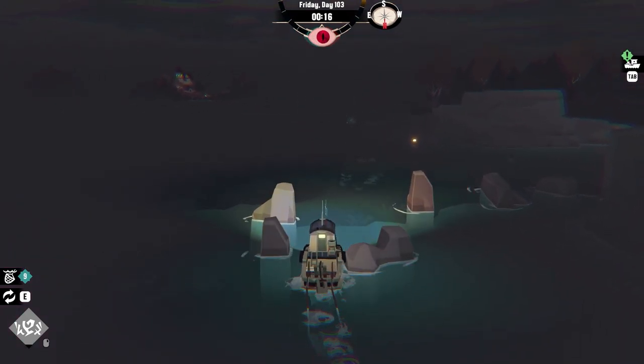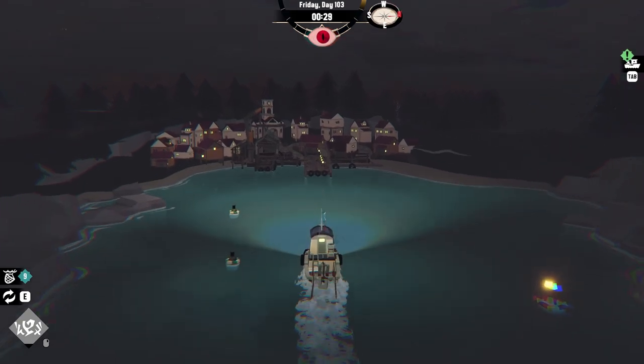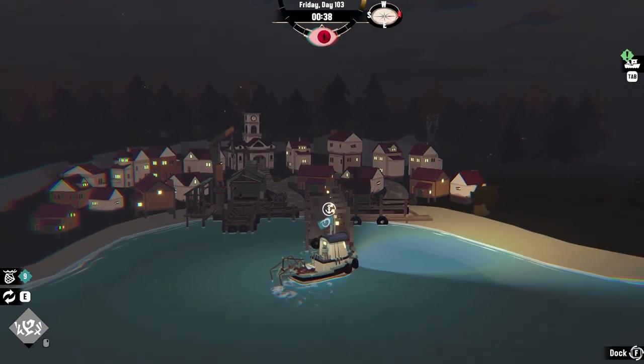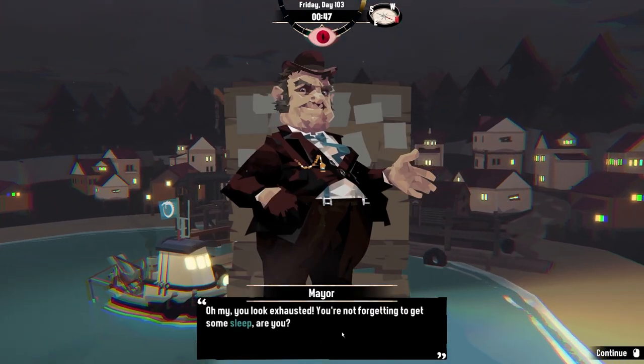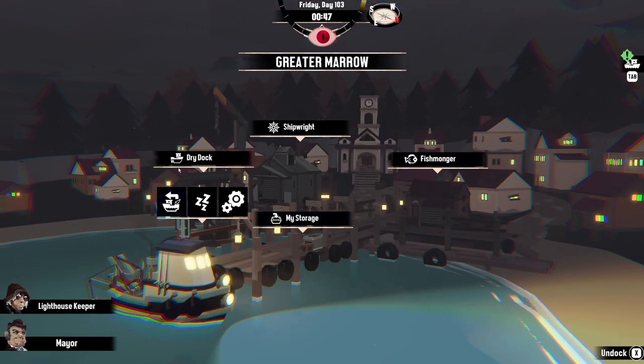Nighttime fish are worth a bit more than their daytime counterparts, and aberrations are easier to see as a chromatic mist hovering above a fishing spot is easier to spot at night. As for after the DLC, we'll just have to find out — they might increase the difficulty of the nighttime with more enemies or something else.